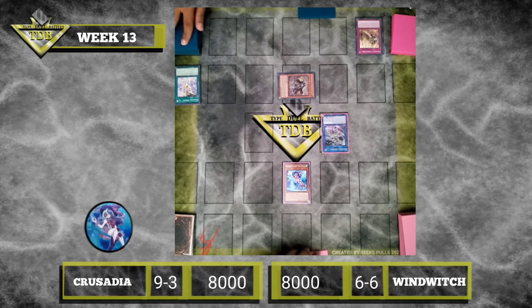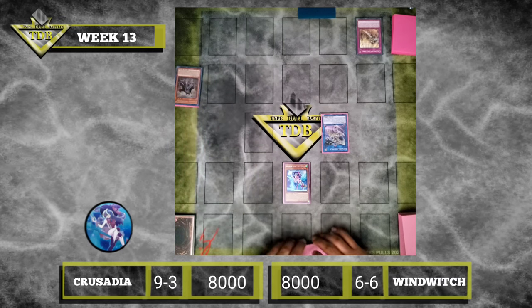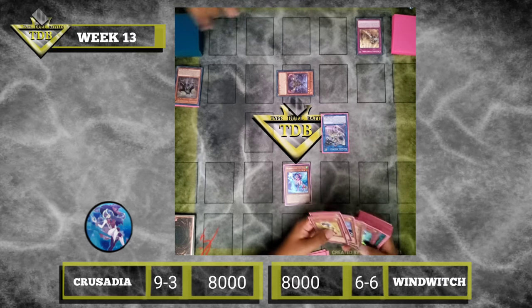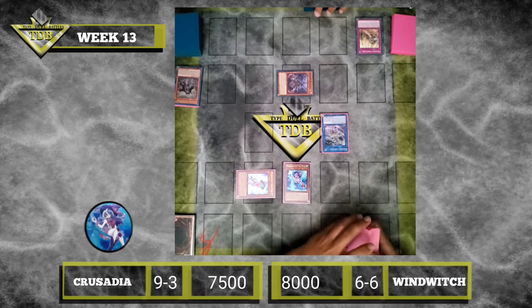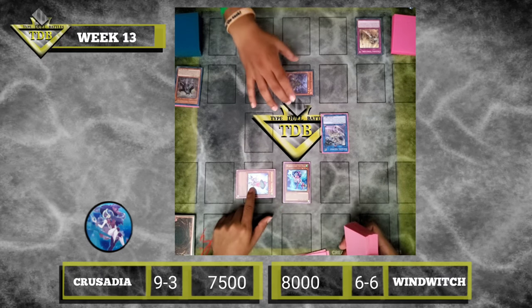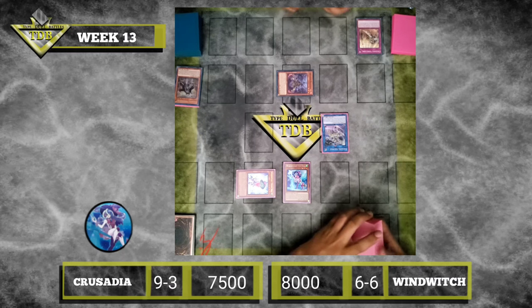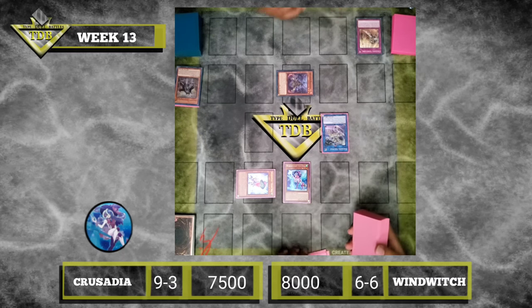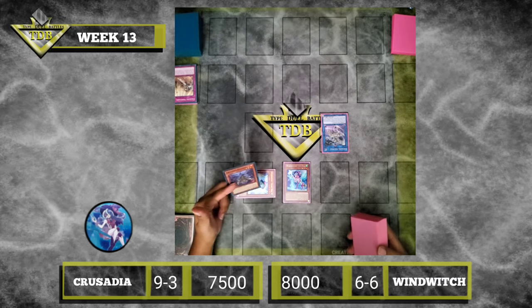I activate Vanguard by tributing a Crusadia Monster I control — I can Special Summon from my deck a Crusadia or World Legacy Monster with a different original name from that card. Tribute Maximus. I'm gonna get Ecclusia. It's continuous. Special Ecclusia in defense. I activate the effect to inflict damage to you — chain link 1, chain link 2. You can target one Crusadia card you control and one card your opponent controls to destroy.